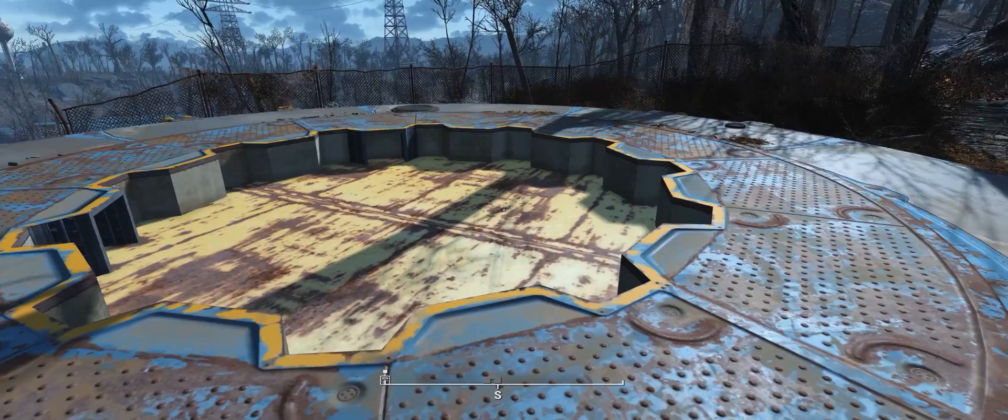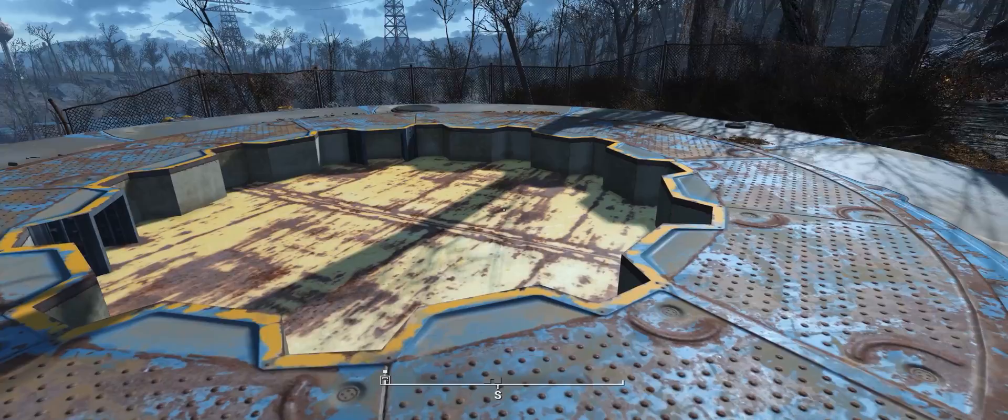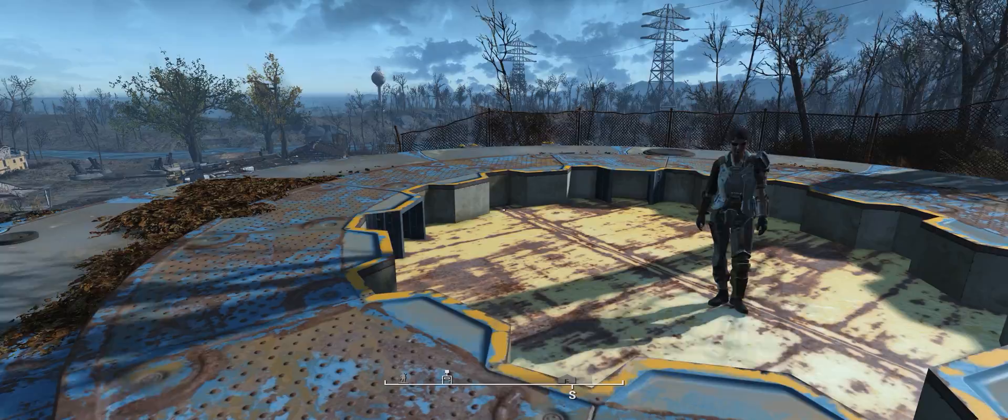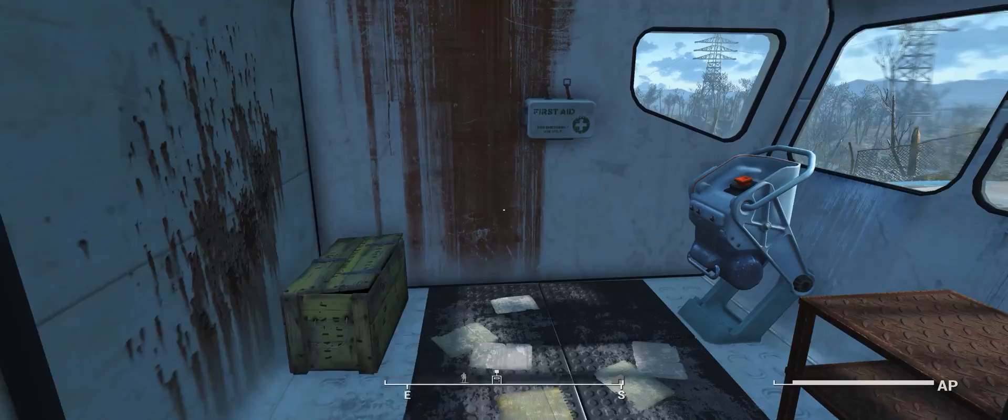So one of the things I've discovered: if you come to Vault 111 and you see the vault in this configuration, this is not how the vault normally appears. What we're seeing here is the vault elevator is kind of down a little bit, and if you try to use it the game is going to lock up. I'm going to demonstrate that for you.